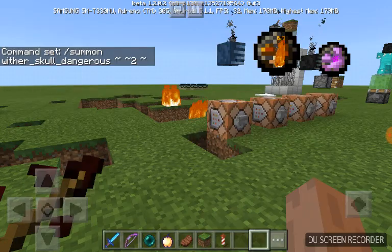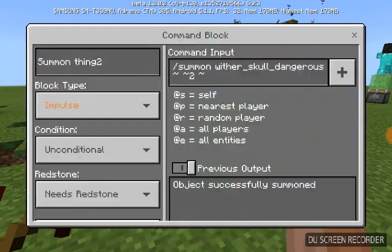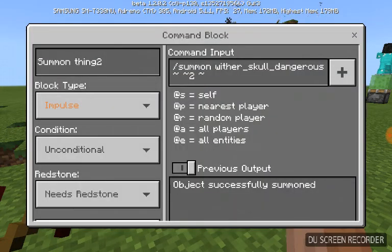The command for the deflectable Wither Skull is: you go into your command block and you type in slash summon wither_skull_dangerous, then tilde tilde tilde. I'll leave it here for a bit so you can write it down.